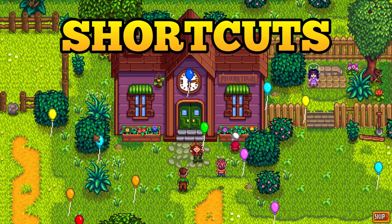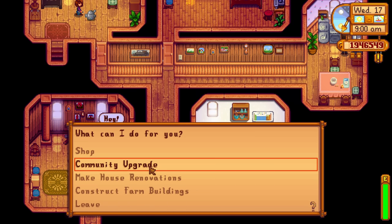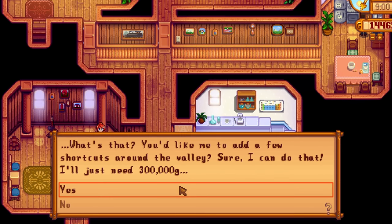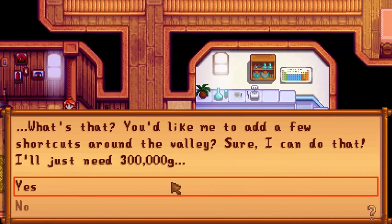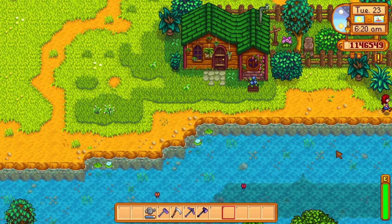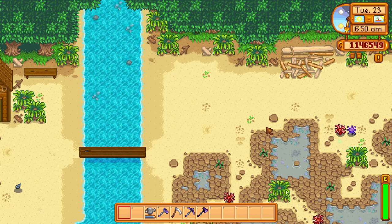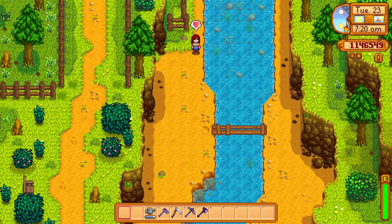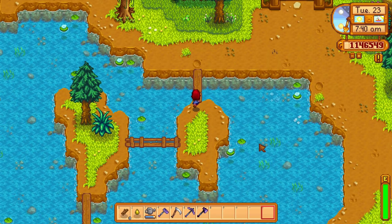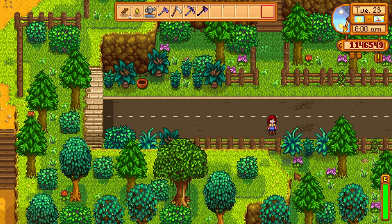After completing the community center and fully upgrading your farmhouse, you will get a new option at Robin's carpentry store — the community upgrades. The second upgrade is really useful. For 300,000 gold, Robin will clear up some obstructions across the world of Stardew Valley, effectively allowing you to get around the world faster. Some of the shortcuts are really helpful and some are kind of random.